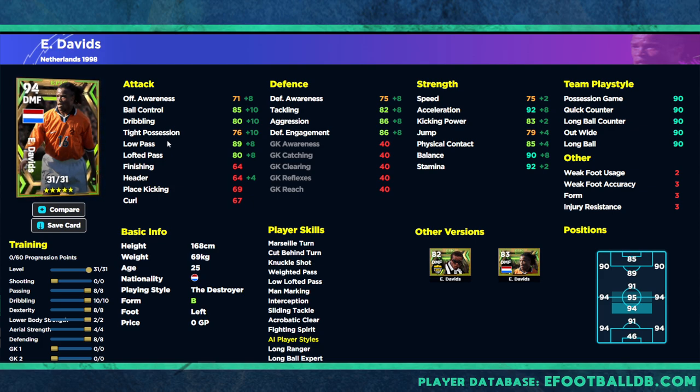We still want to keep offensive awareness below defensive awareness even on the offensive build — this isn't about running the length of the pitch and banging them in. This is an offensive minded DMF that gets forward every now and again while you have protection from your CMF or a double pivot DMF beside it. I'll cover that in more detail on the livestream — streaming Thursdays and Fridays. We've boosted his dribbling and passing to bring low pass up to 89 and dribbling up to 80. Ball possession is going to be key on this card.